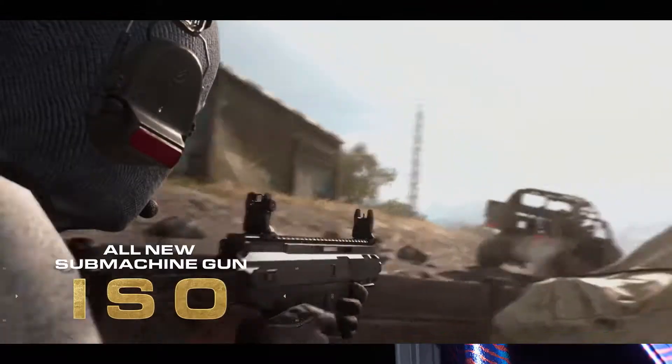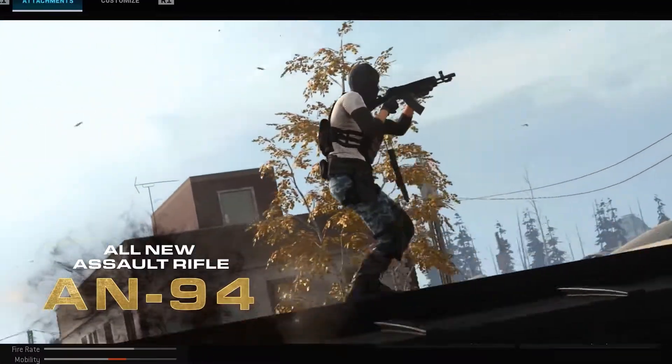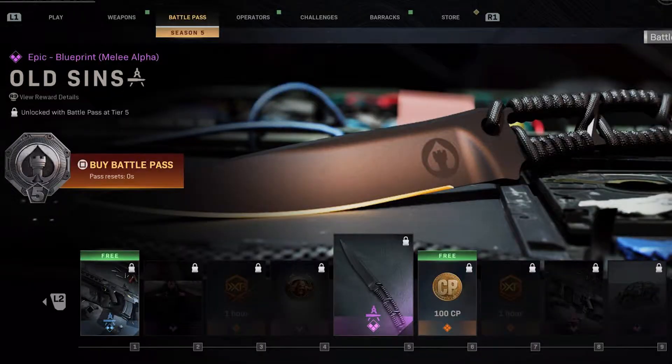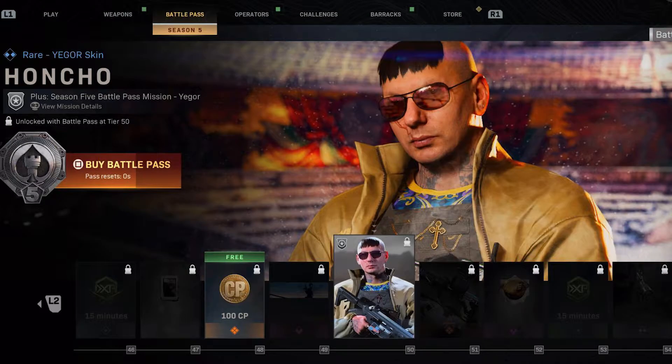The new battle pass weapons being introduced are the ISO SMG unlocked at tier 15 and the AN-94 Assault Rifle unlocked at tier 31, both of which can be unlocked for free by playing the game. The battle pass, as usual, introduces various unlockable skins.